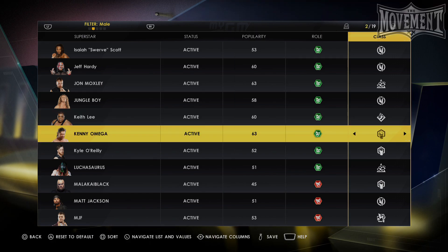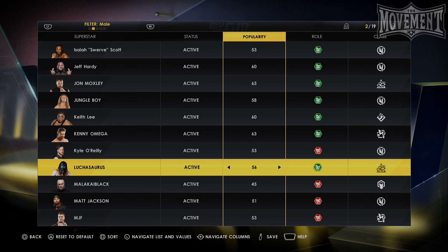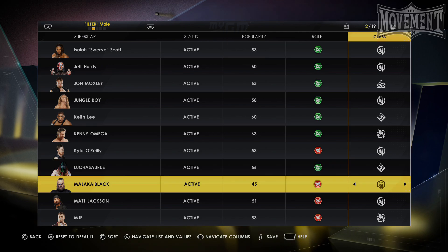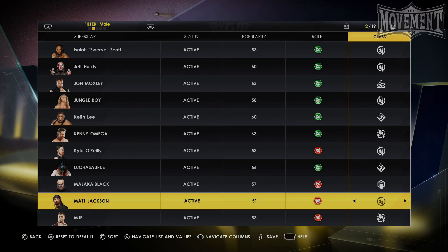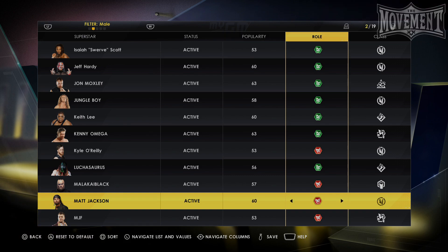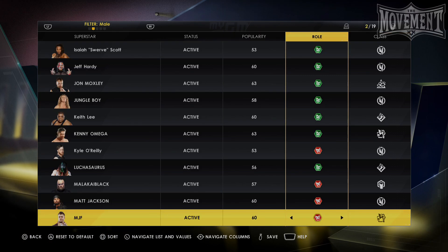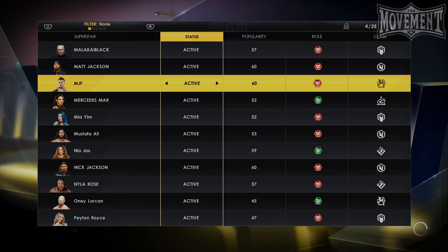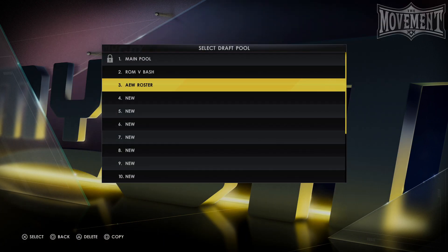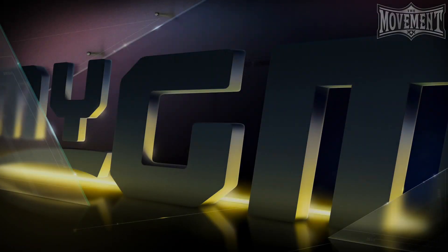Once you've edited the custom superstars — which you'll need to do as they'll be set up all over the place by default — you can then go through and add any in-game superstars you'd like to your pool. I typically keep enhancement talent in the local pool, make mainstream legends part of the legends pool, and add a few dream AEW roster members so I have a grand total of 60 active competitors plus extra local and legend talents. Once you've done that, press accept to save the draft pool, give it a name, then select it from the list. With that, your custom AEW draft pool will be loaded into the mode, and with one final press of accept, your custom AEW MyGM mode will begin.